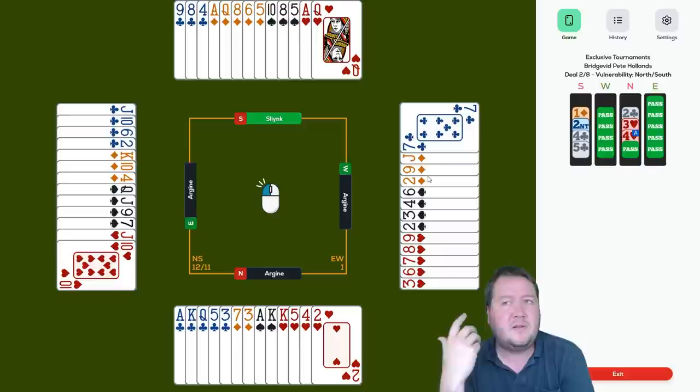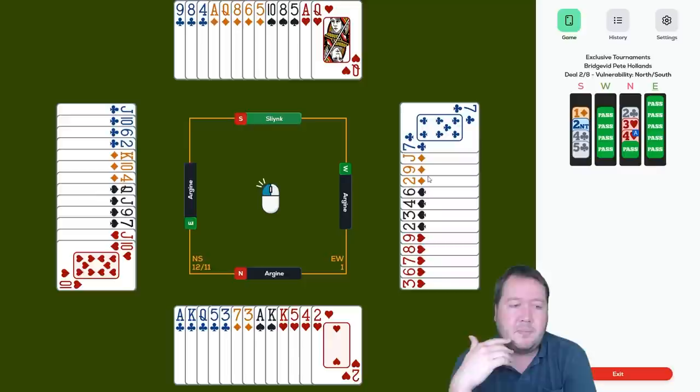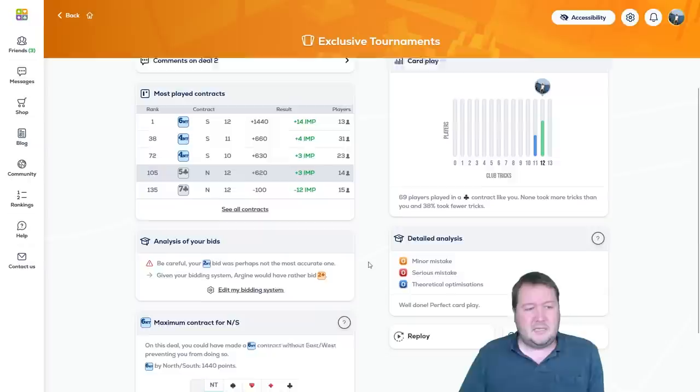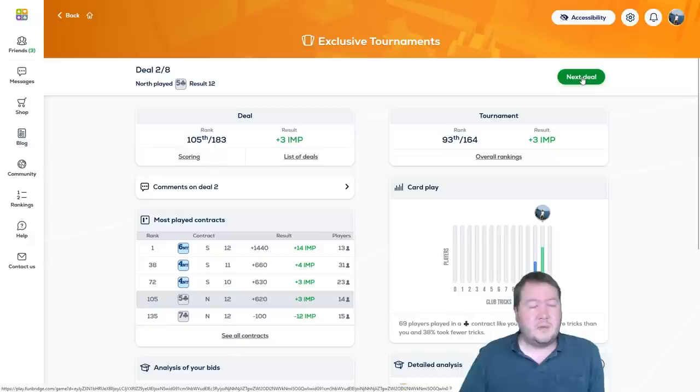There was kind of an awkward one — I really wanted some other options. Over partner's four heart cue bid, I really liked four spades as a last train bid, where partner's cue bid bypasses a suit saying I don't have control of that. I wanted to be able to say yes I've got control, but I don't have a hand that really wants to commit to key card or just bid slam. We got three IMPs for that. Some people bid six no trumps and made it.